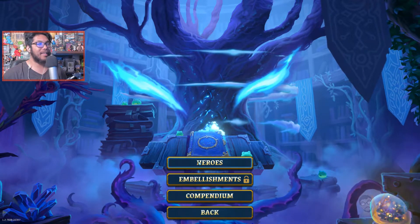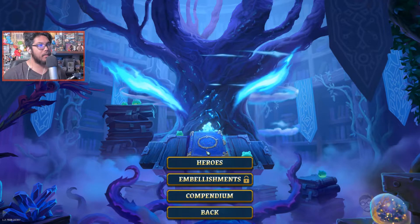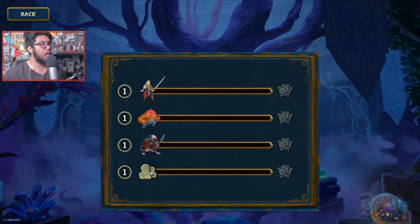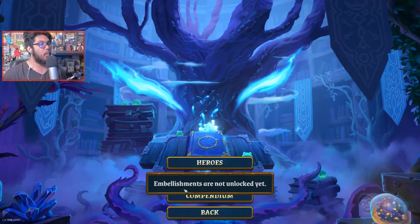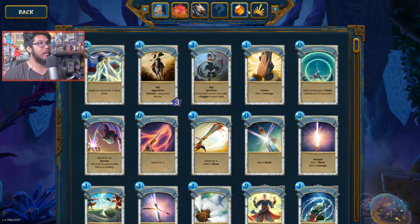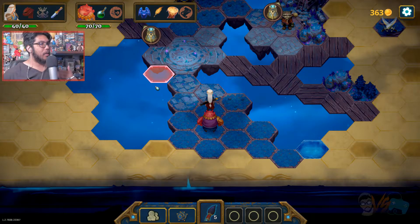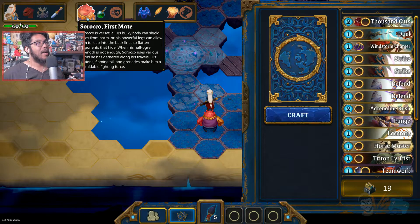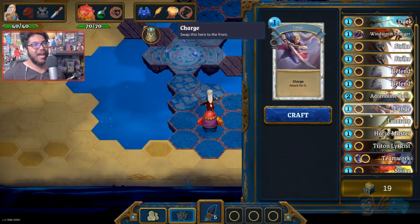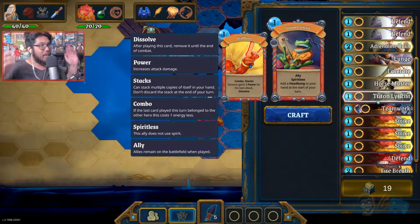I can kind of spoil some things here - four heroes, though there's supposed to be more. This is party leveling up and neutral cards and embellishments, so once we win or lose the game it looks like we unlock them all. Let's continue our run. We are on Act 2, Chapter 2. Our deck is primarily attack with Shara and as much block as you can with Sirocco, and we have Triton Lycerus - if we're able to activate him for free, we can do some major damage.